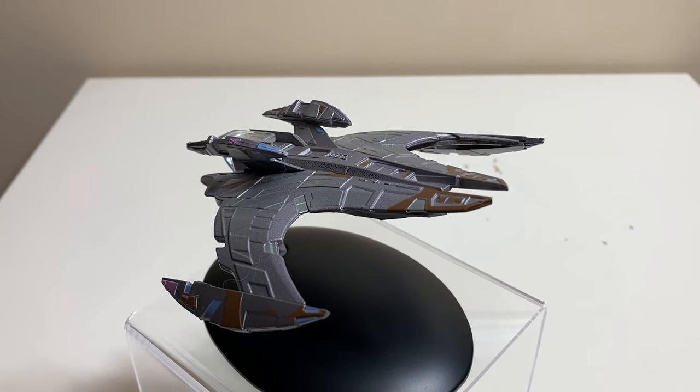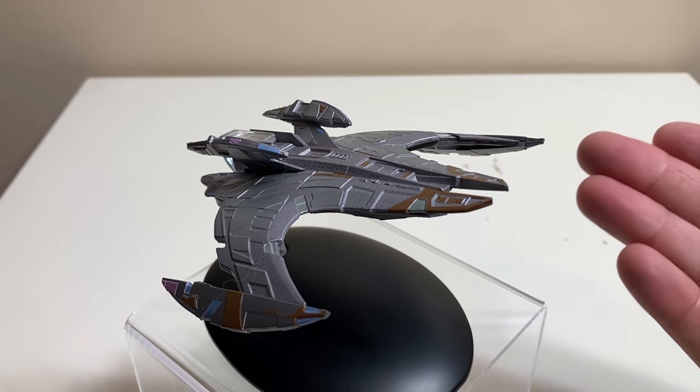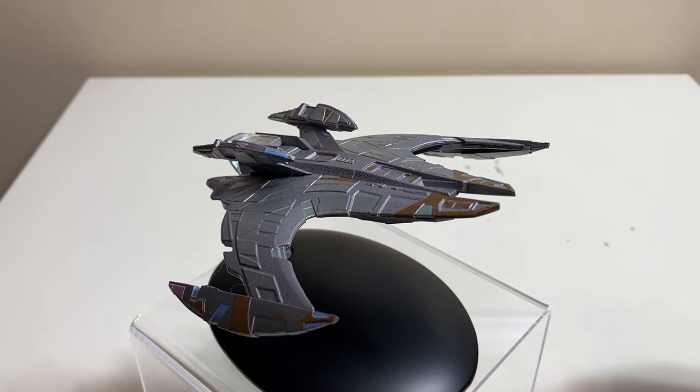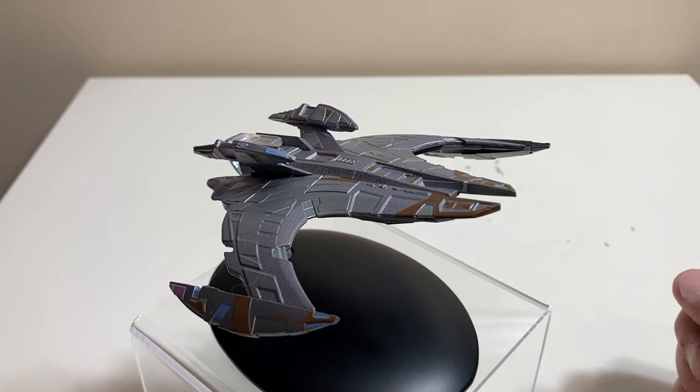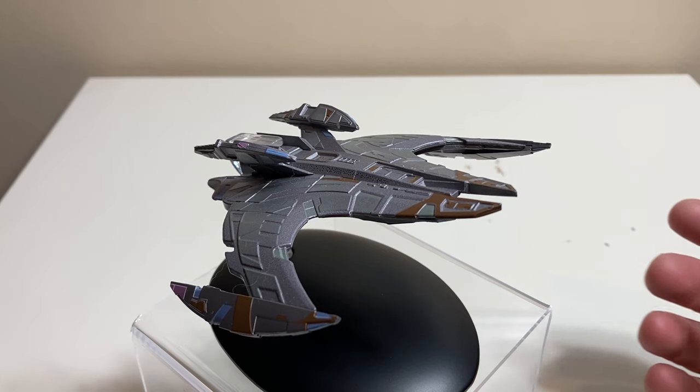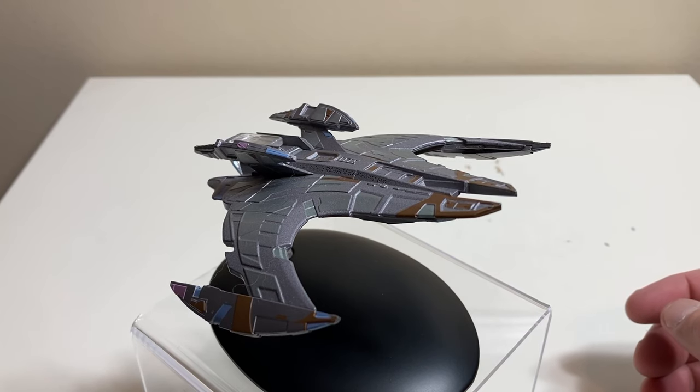Welcome back to the channel for yet another FC Finch Eaglemoss review. Getting down in the collection — we do have more on the way — but today we're going to be taking a look at the Jem'Hadar battle cruiser as seen in Deep Space Nine. It's been a while since our last Jem'Hadar ship, since we did the battleship back when I first opened up the channel.